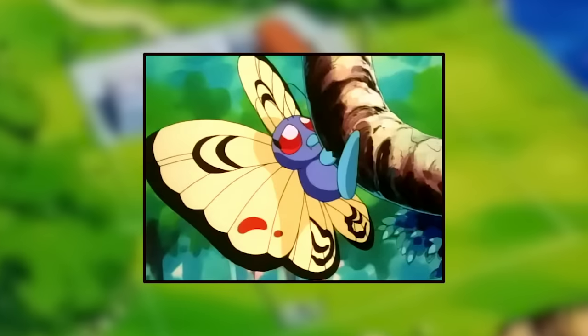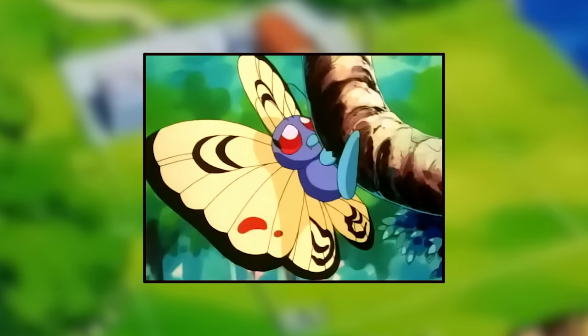The most dramatic difference is the Butterfree. Its wings get a yellowish tint and have a different spot pattern. Interestingly, apparently all Butterfree in the Orange Islands look like this, and several other Butterfree looking just like this one are seen in later episodes of the Orange Islands anime.